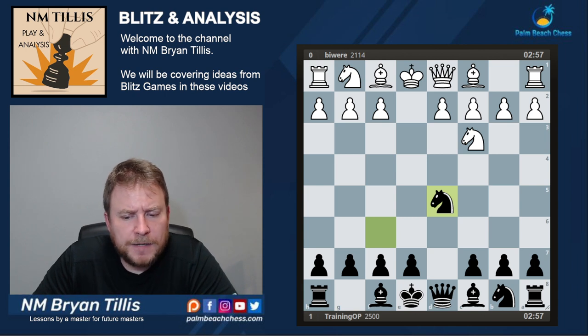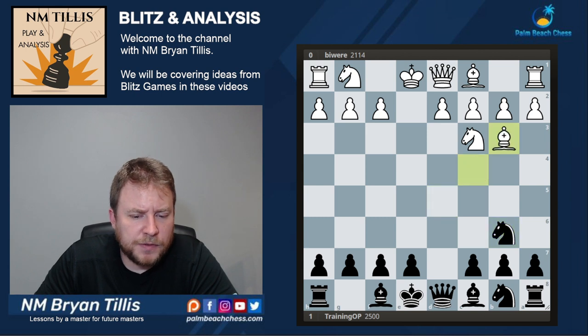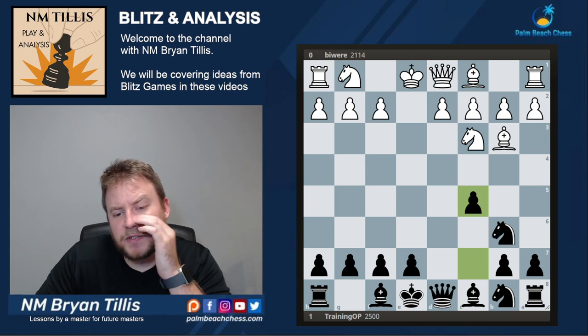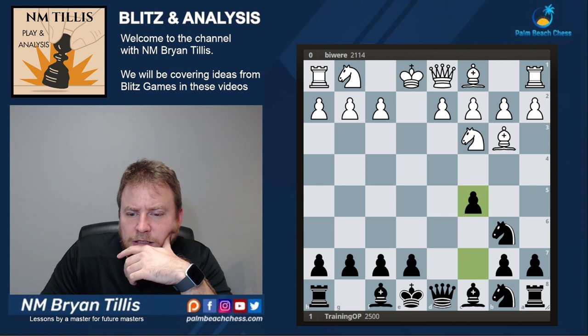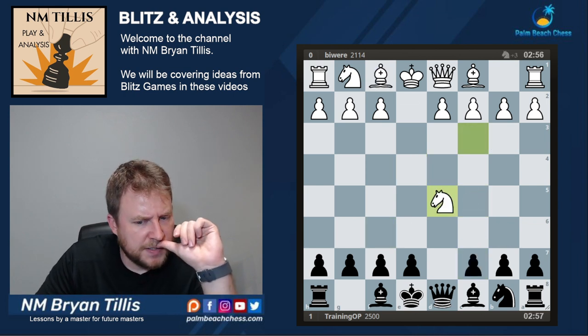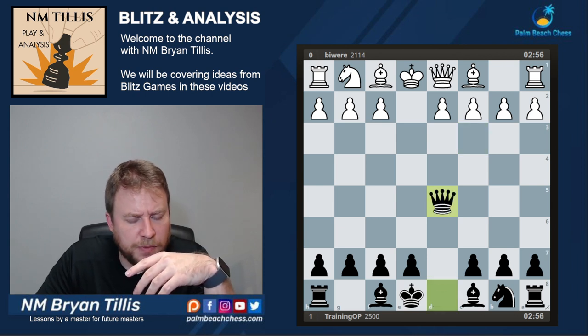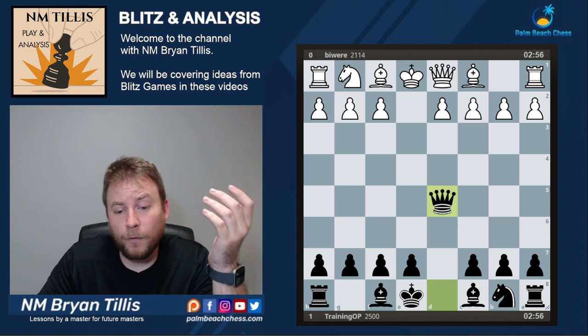Here after knight takes d5, I believe the most critical continuation is bishop c4. And after knight b6, bishop b3, c5 — you can definitely take a look in the database and see games by Grandmaster Bortnik, who's definitely the most frequent and top player of the Alekhine Defense in the world. But in the main game, after knight takes d5, my opponent plays knight takes d5 straight away back. And that is a bit of an issue because now it's like we're getting a center counter or Scandinavian for free.